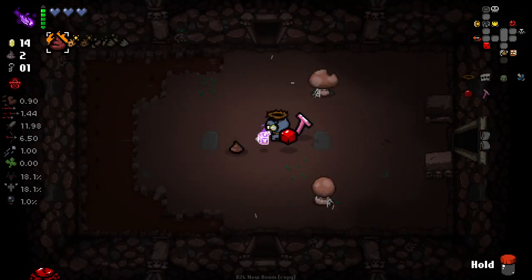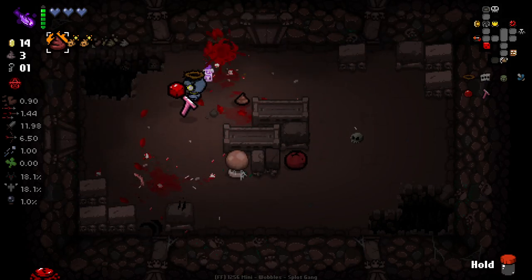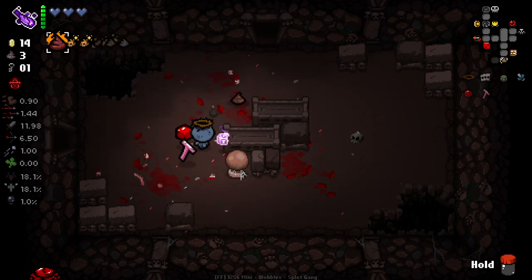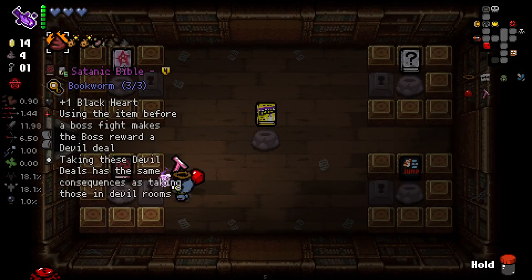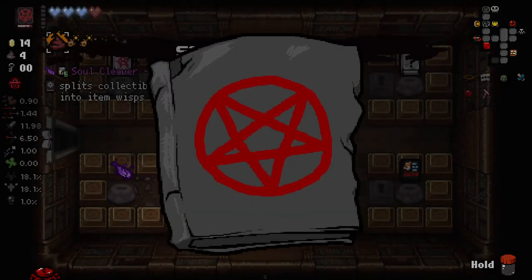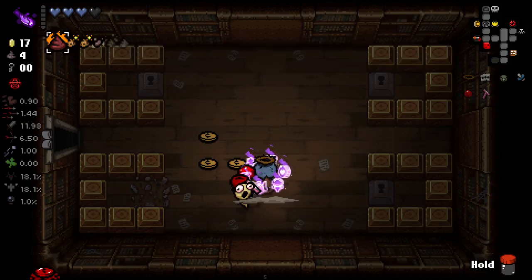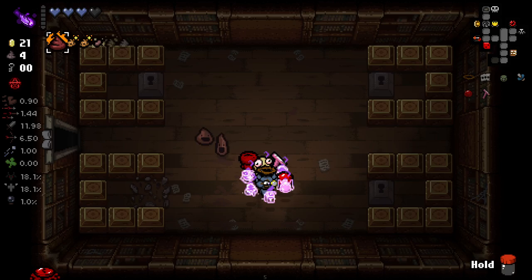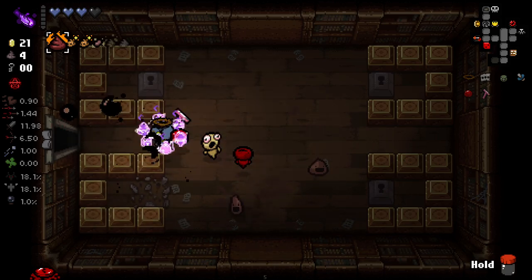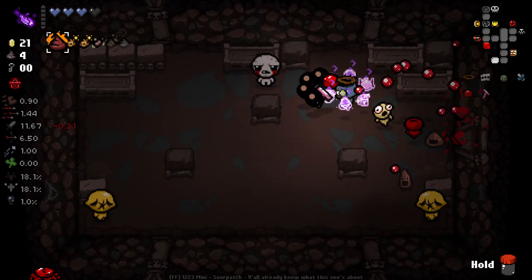This is actually pretty insane - I can Soul Cleaver everything in here. I think I ought to do Satanic Bible and just get the heart first. And we get a ton of Wisps. We've got Montezuma's Revenge, Charity, Boil Baby, Strawberry Milk, and some sort of sack thing. We got a lot of good stuff there, though. So it was definitely worth the extra exploration we did here - we crafted a pretty good run.